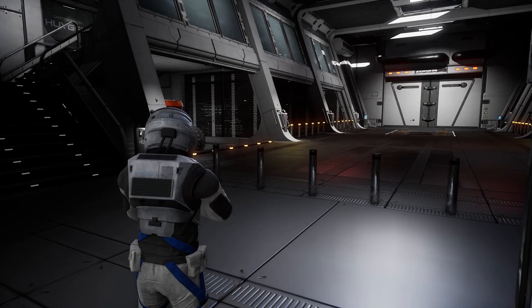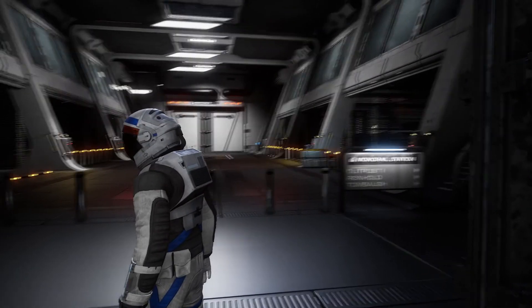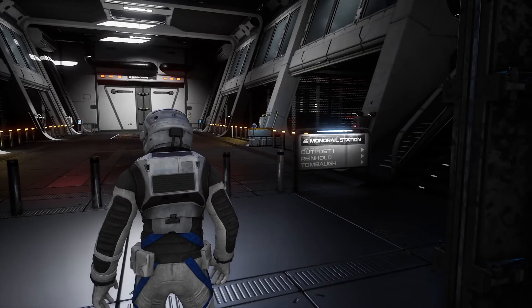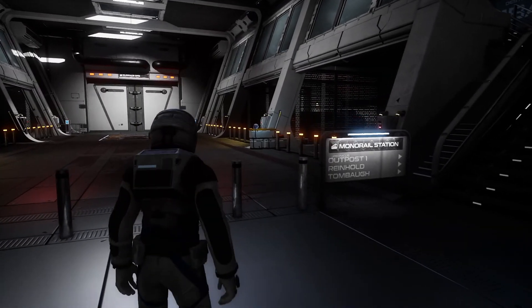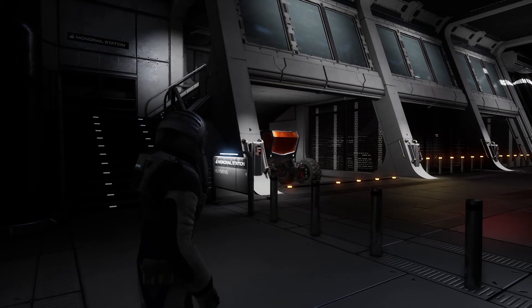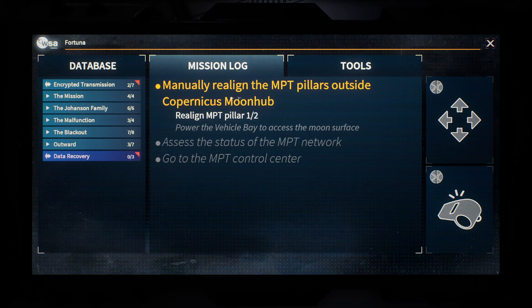Hello everybody, back to Deliver Us the Moon. So we just turned on the power which allowed us to get into the auto rail station. The Vehicle Bay, I think is what it was called. Now we need to realign the pillars that are outside the moon hub.